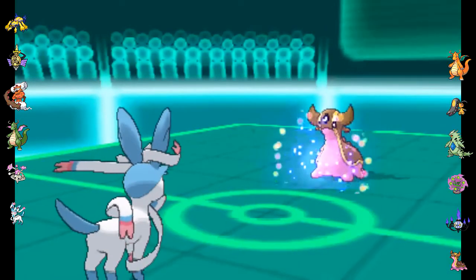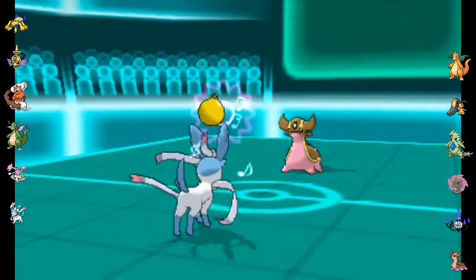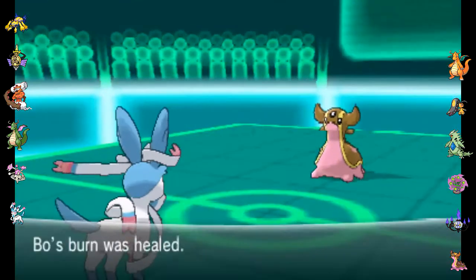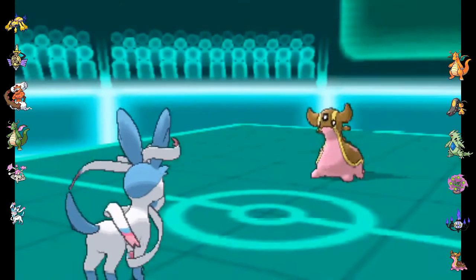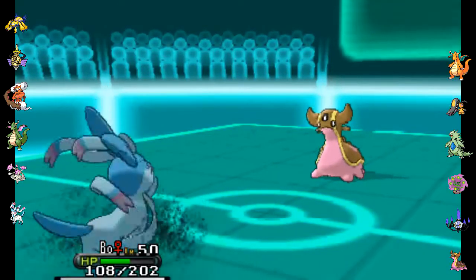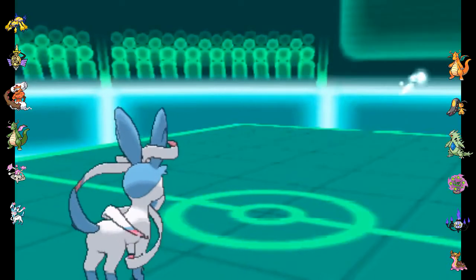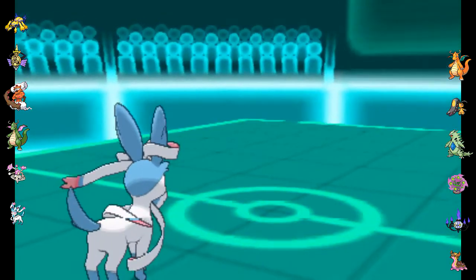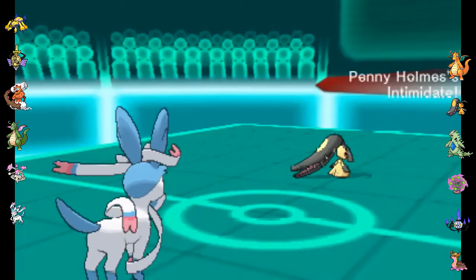Bo is fine in here. If he goes for Protect, I think this is the turn I go for Heal Bell — and indeed I do. Heal Bell is going to be very, very nice — get rid of that burn. I can stall him out all day. In a stall war between Bo and pretty much anyone else, Bo's gonna win. Even with that Infestation damage, I think I go for the Wish here as he goes out into — oh God — Mega Mawile.